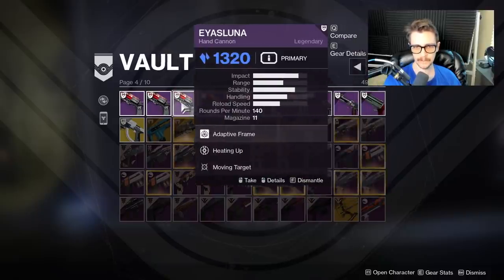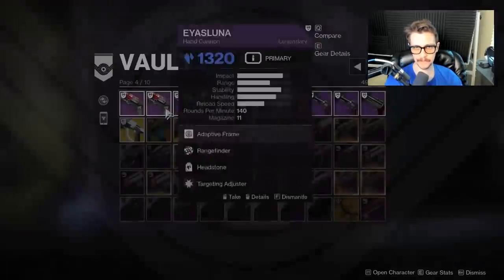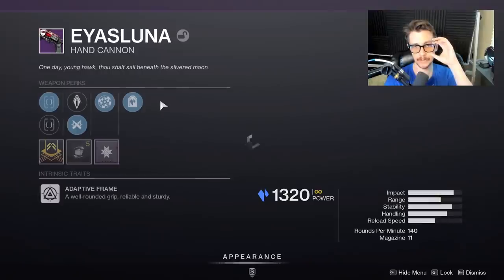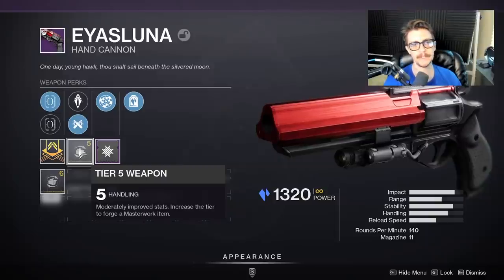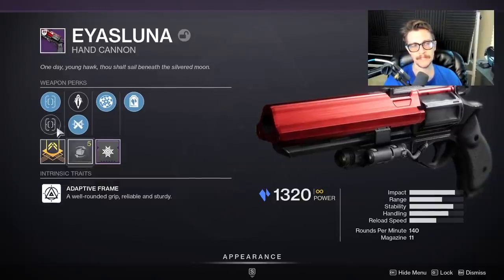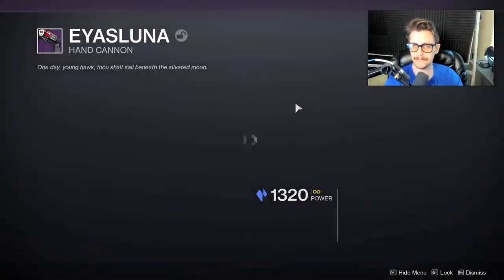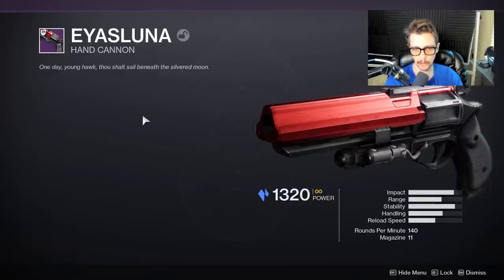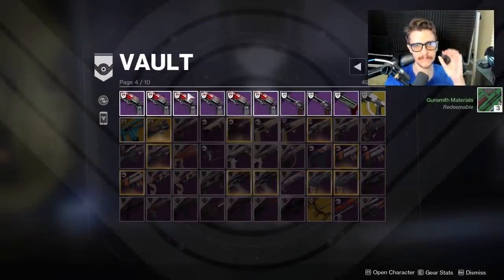Here we have another Headstone roll: Outlaw Headstone with a range masterwork and Ricochet — that's actually quite good. I might hold on to that one for experimenting with Headstone because Outlaw is probably better than Unrelenting. Let me quickly check if I have any more Headstone rolls so I can narrow it down — really I should only have one Headstone roll for PVP. Oh, here we go — Rangefinder Headstone. Let me open it up. We have Ricochet rounds and a handling masterwork — not range or stability, but that's still pretty good. And because I think Rangefinder is better than Outlaw on this particular hand cannon, I'm probably going to delete the Outlaw Headstone and keep the Rangefinder Headstone.